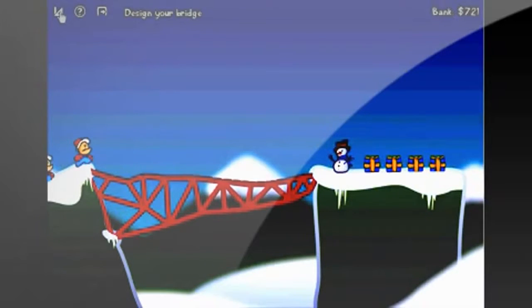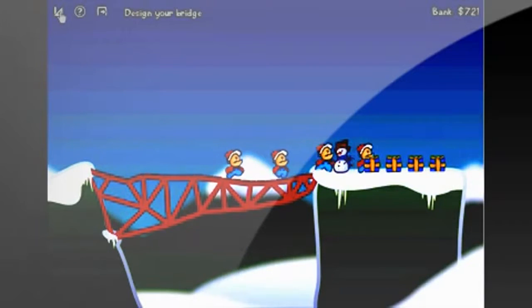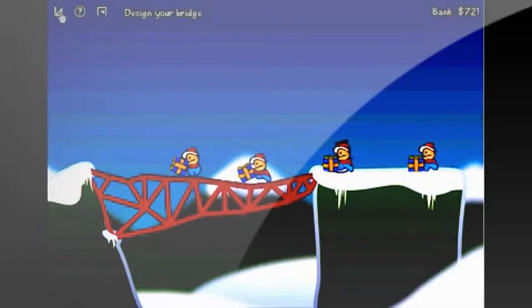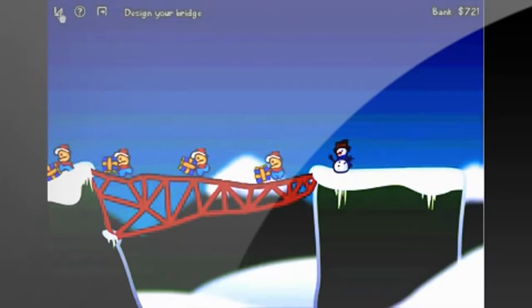The basis of this game is you make bridges with a set amount of money in either steel or wooden track or steel and wooden support. Once you are done building the bridge, you have to then get the elves across the bridge to get their presents and bring the elves back to Santa's sleigh.